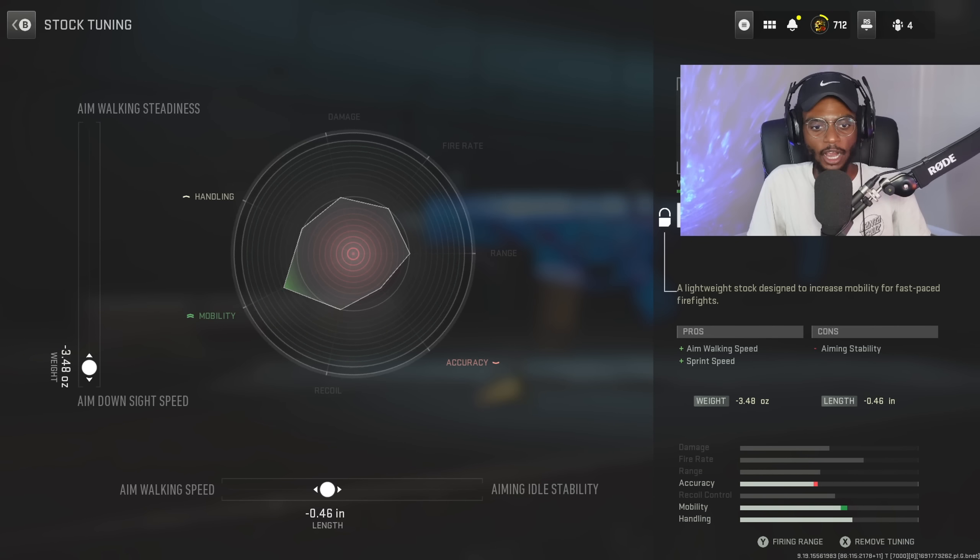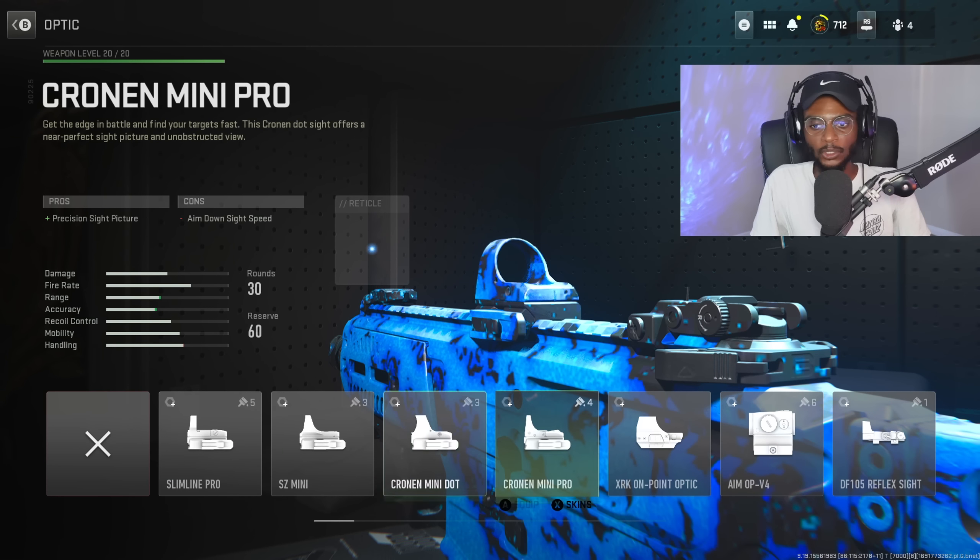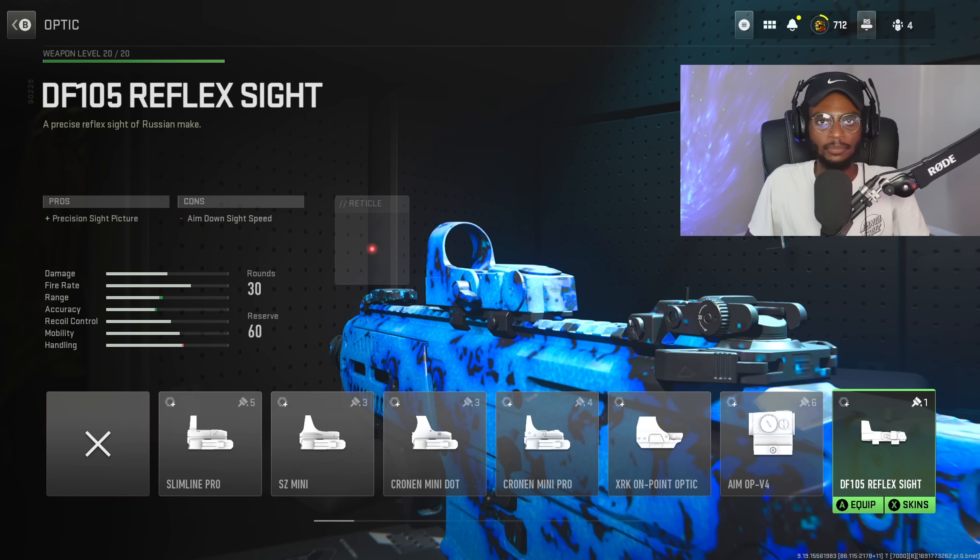Now for the tuning, we are gonna bump up aim walking speed at negative 0.46 and aim down sight speed at negative 3.48. We are gonna be running the iron sights on this weapon. They're a little bit more open on the M13C — they take some getting used to, but once you do, you are going to like it.